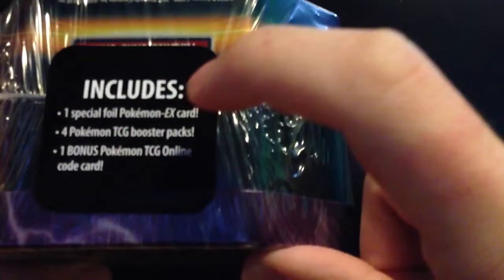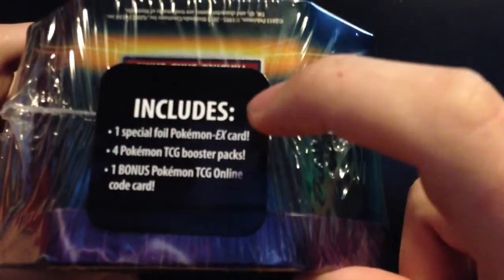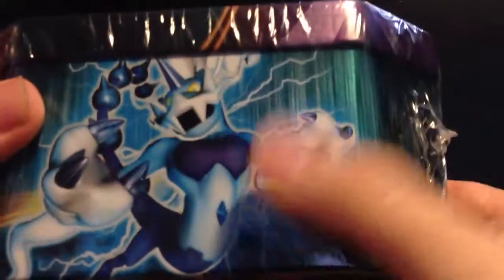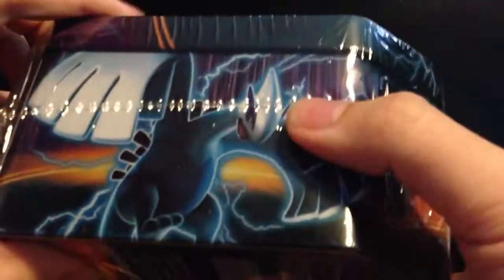You get one special foil promo, which is the Lugia EX, four booster packs, and an online code. On the tin there's Thundrus or one of them, Deoxys, and Lugia.